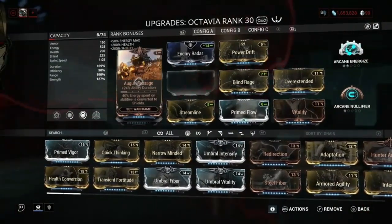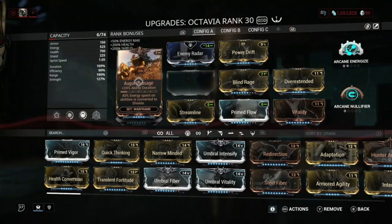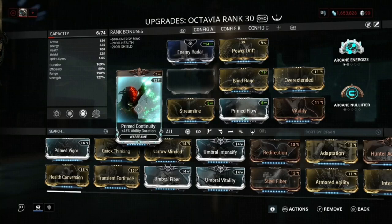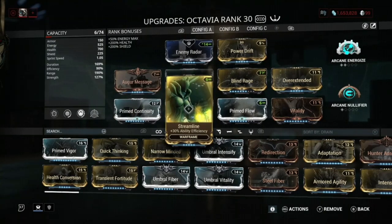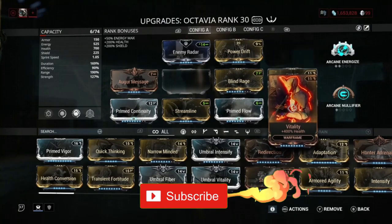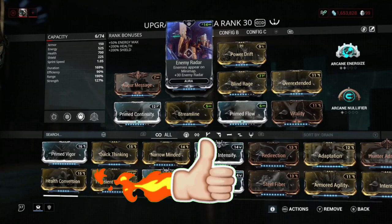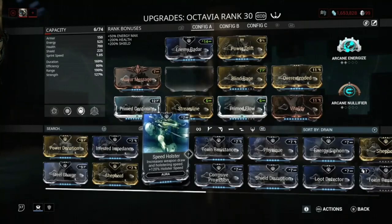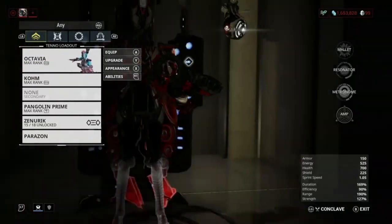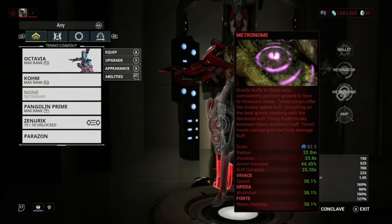The build I run on Octavia includes: Augur Message for duration and a bit of shield, Prime Continuity for more duration, Streamline for efficiency, Prime Flow for energy, Blind Rage for strength, Overextended for range, and Vitality for health. We also have Power Drift. I personally like Enemy Radar as a preference — you could swap it for Energy Siphon if you prefer. We also have Arcane Energize, but if you don't have it, a Zenurik or similar option works fine.